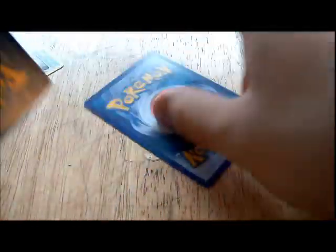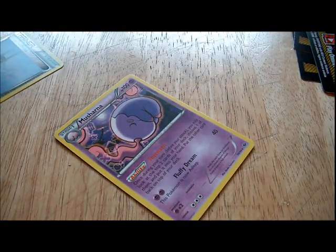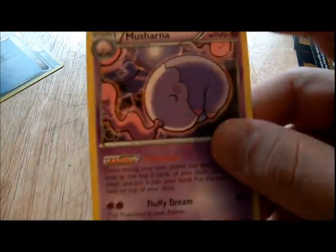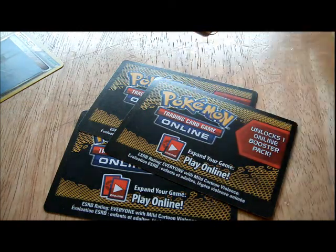Shinx, Hippopotas, Staryu, Mienfoo, Nuzleaf — another Heavy Ball and the Exp Share. Reverse is a Beartic and the rare is a Pinsir, so pretty bad. Two packs — the Musharna is probably the best rare you can get in the set, and even then it's not that great. It's kind of like Uxie LV.X but Uxie LV.X was ten times better. Still pretty cool though. I got three code cards total. Thanks for watching, see you guys later.